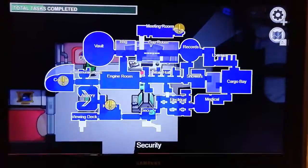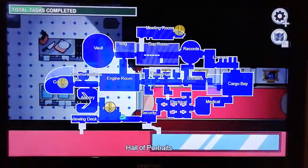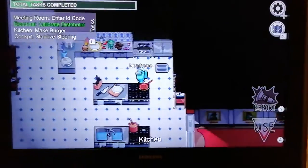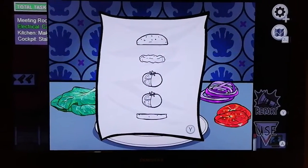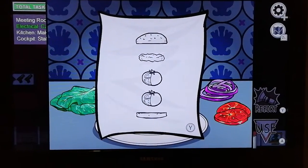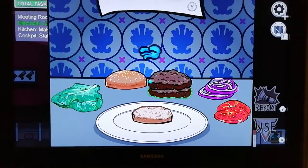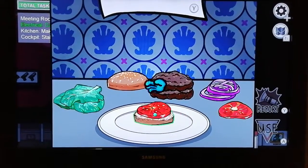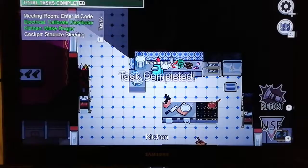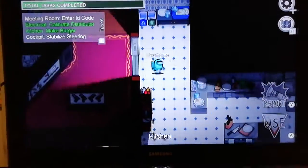Guys, don't forget on this map you can go on to the platforms and you can go up ladders, as I did today. Okay, let's put this map down and now we're gonna try to make a burger. Okay so it's bun, patty, tomato, patty, burger - there we go, we did it! That's not quite hard. Oh, we need to go to the cockpit.